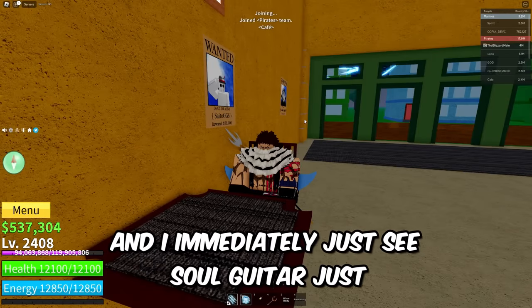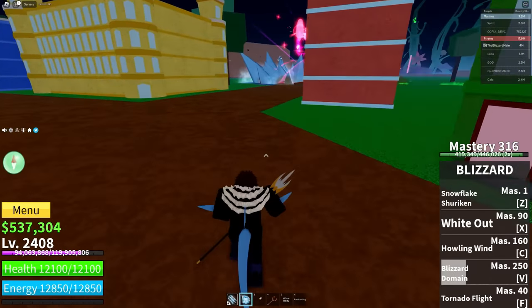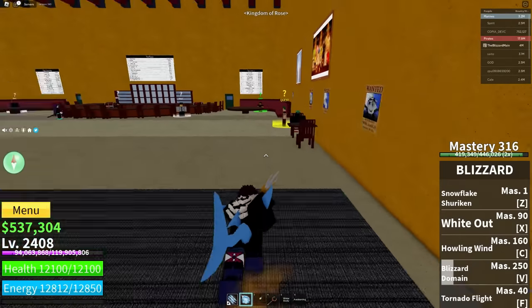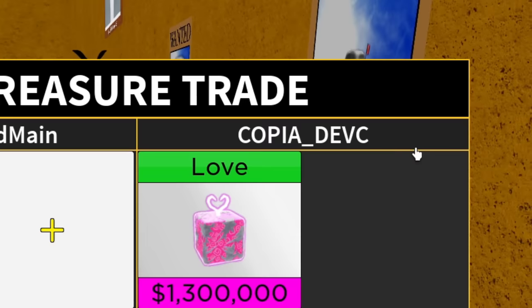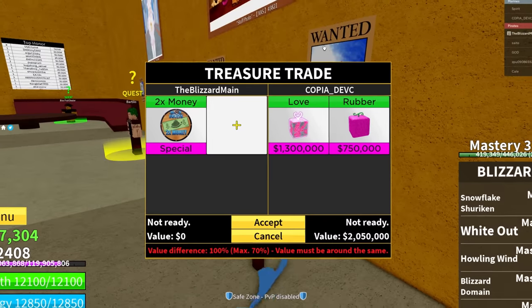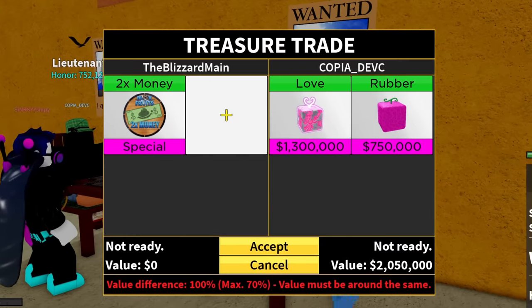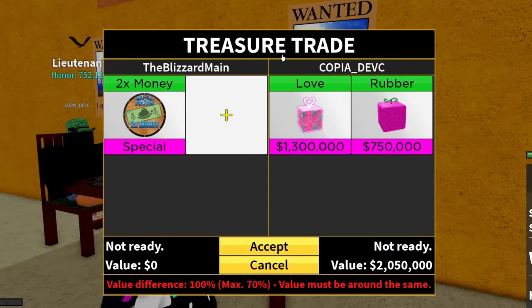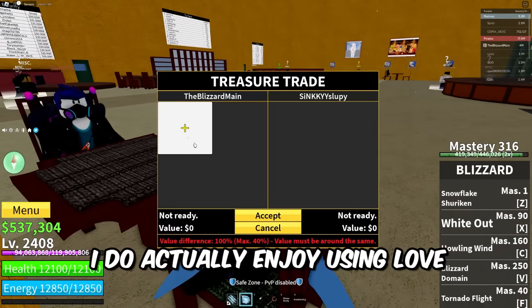I joined the server and immediately see Soul Guitar blasting by the cafe entrance. We got Time Stew money right here — what you got, Copia? Starting out with Love Fruit and Rubber. Not bad, all things considered. I definitely think the Love Fruit is worth something, but not worth Time Stew money. Love is honestly a pretty great fruit — you can just fly around and snipe people with it.